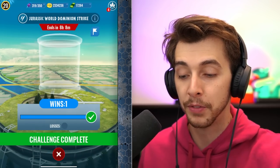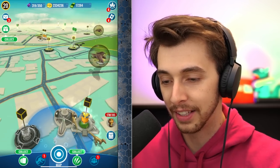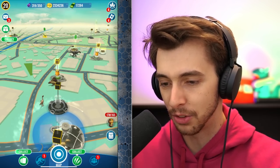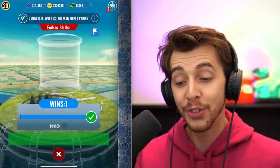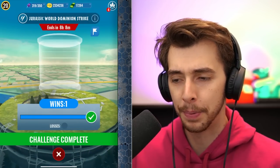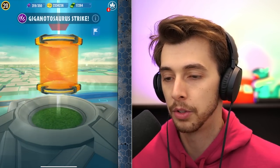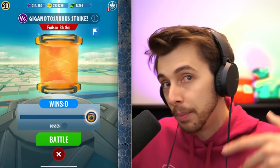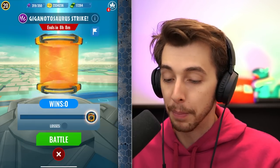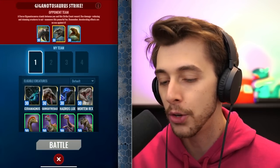This is new on the map as well — you've got the Biosyn building as part of the decoration underneath. I can't really get too close to any of them without just clicking on one, but that's a really nice touch. I was thinking they would put it for all of them, because it's a Jurassic World Dominion strike, and you've got this one which is a Giganotosaurus strike. Giga is in the movie, so I thought this would also have it, but it doesn't.